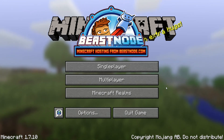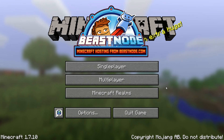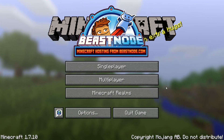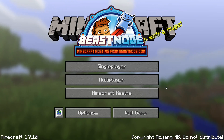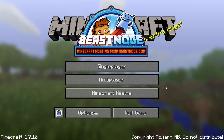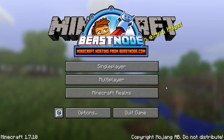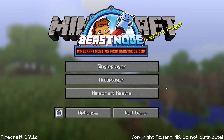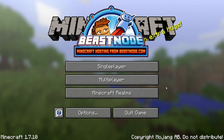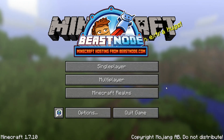First thing you're going to need to do is, if you have not already, in the link down in the description there will be Beast Nodes. You're going to need to go to your plugins — I recently showed you this two videos ago, and I will put that link in the description. You are going to need to have World Edit and World Guard. Those can easily be installed; just follow the link in the description, go to your server, and from there we will begin.